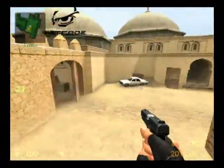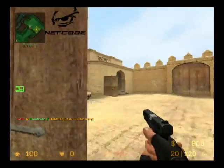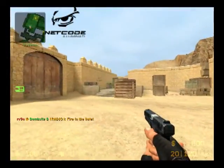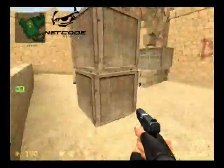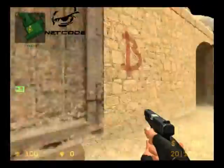The easiest way to retake this site is to throw a flash that lands in front of big box and will blind tunnel too. Come in, take a wide angle on the guy big box and site, have a guy come in through window, then come around and kill the guy tunnel, and defuse. Or have a guy flanking tunnel too. It all comes down to just how you're going to be clearing things.